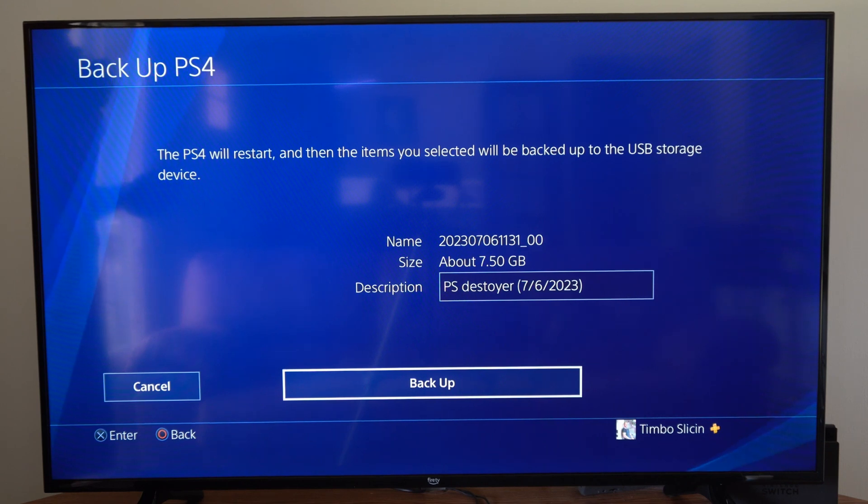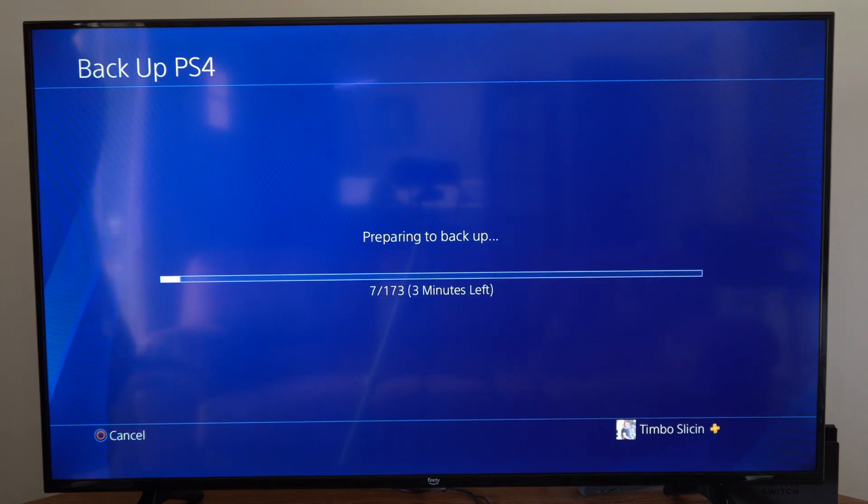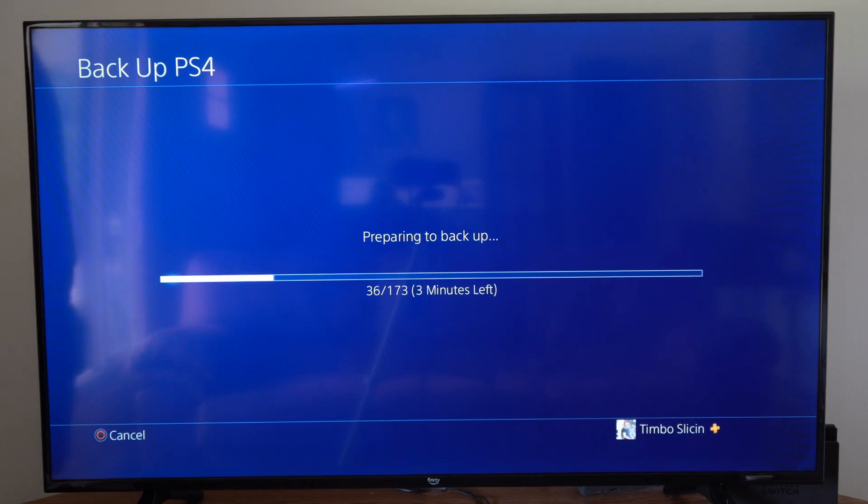Go to Backup right now. The PS4 will restart and the items you selected will be backed up to the USB storage. You can name it and add a description, then go to Backup. It's preparing to backup the device — it's going to take about three minutes and then the PS4 is going to restart.